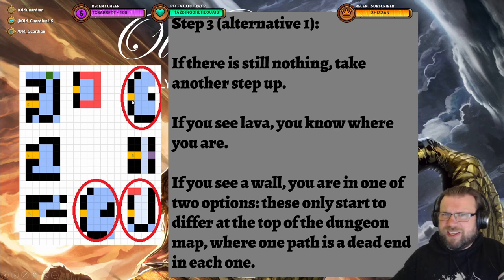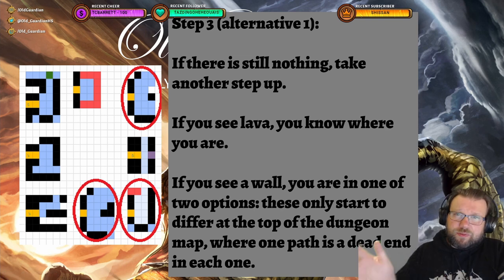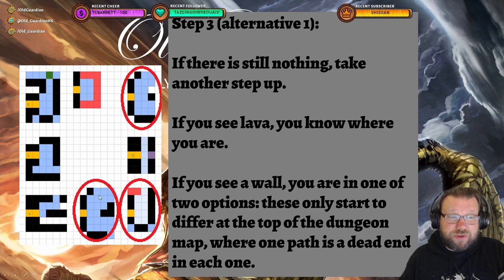These two are the trickiest dungeons, because they're actually the same for much of the way. You actually need to move all the way to the top of the dungeon, and once you're at the very top, there's an area with darkness in it and two possible paths. In one dungeon one of them is a dead end, and in the other dungeon the other path is a dead end. So you will not know which one of these two you're in until much further into the dungeon.